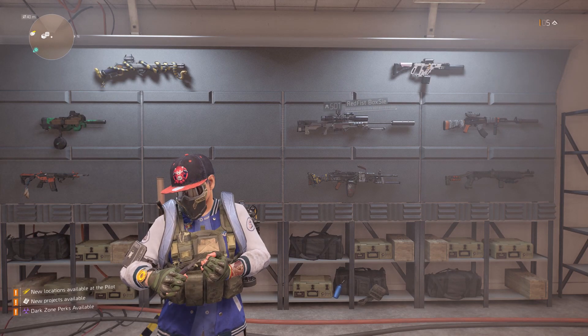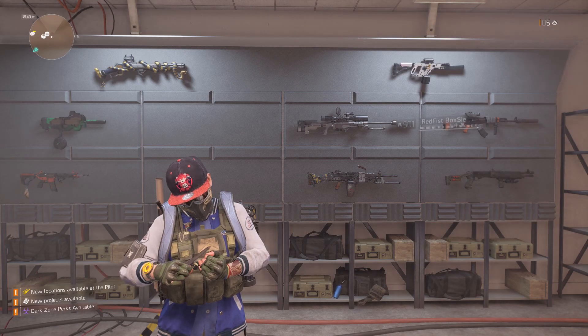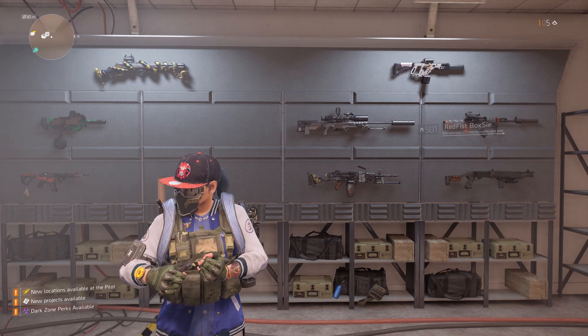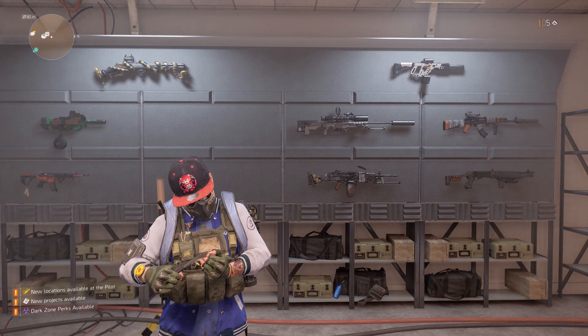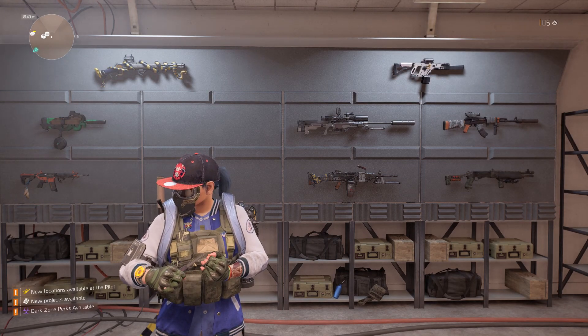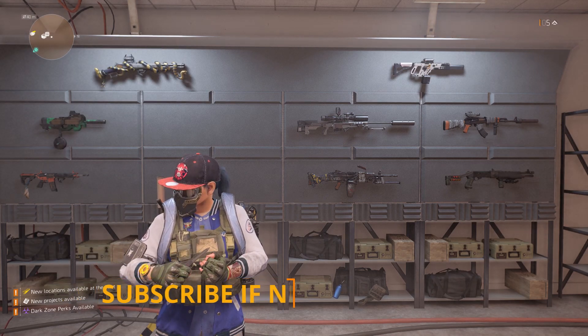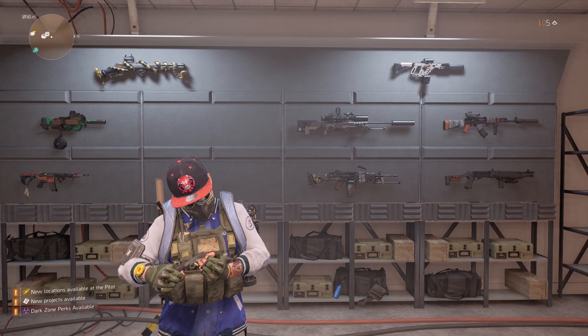What's up ModSquad, MLB back with another Division 2 video. Today's video is another guide for you — this one is to tell you how to get the new exotic backpack, the Acosta's Go Bag. Before we get any further, don't forget to smash that like button to support the channel, and if you're new, subscribe for lots more Division 2 content. Now with that said, let's get on with the video.